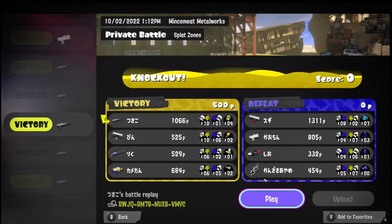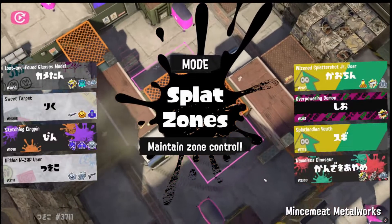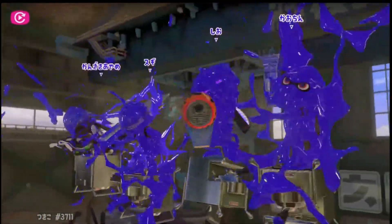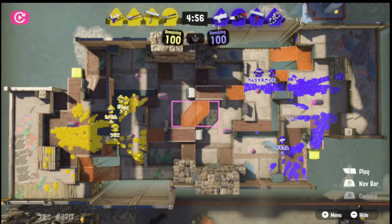Why was the range blaster unable to be successful here? Let's watch his replay. The main reasons he's unable to be successful: one, he's too busy trying to stealth jump. There are a lot of situations where he makes a jump to try and get into position, but it's too late - they already see the jump and they're ready to kill him. And then this comp - junior, range blaster, flingsa, tetra - this is not a good comp for painting. Flingsa is okay, but junior is probably the best painter in this comp, which is not good for a range blaster.